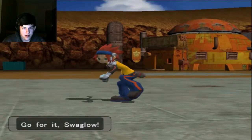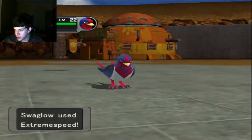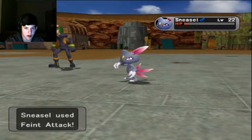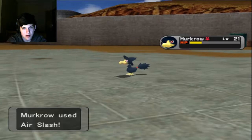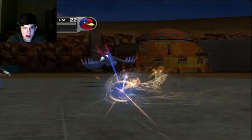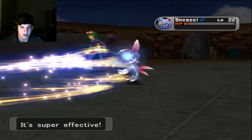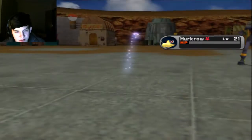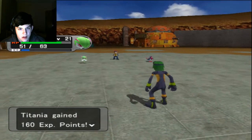Going to Swaglo here. We're gonna Extreme Speed the Sneasel and Dazzling Gleam with Curlia - I think that's our best possible play. Dazzling Gleam should kill both. He doubles into Swaglo again! He just keeps doubling into the same slot - that's so evil. We're gonna Dazzling Gleam and take out this Sneasel. Yeeted on it. And Murkrow goes down too.